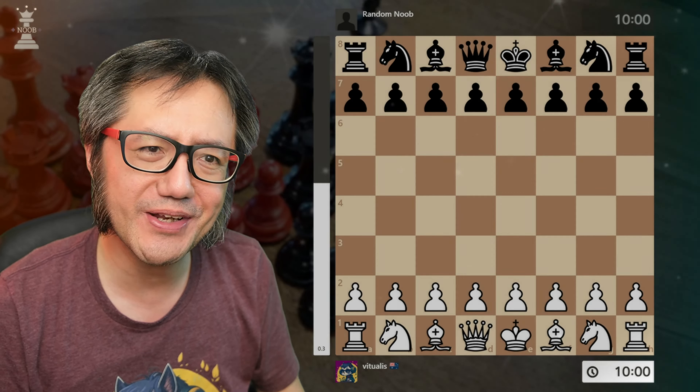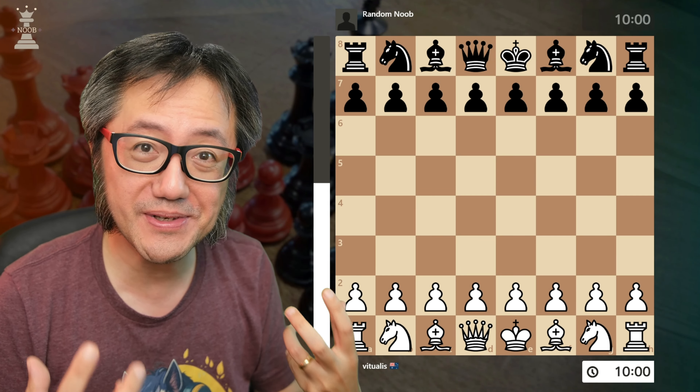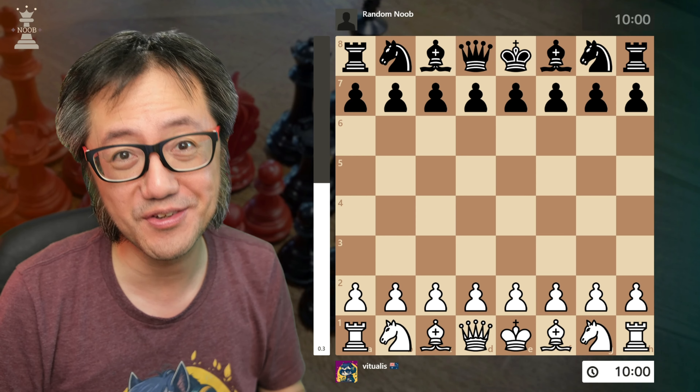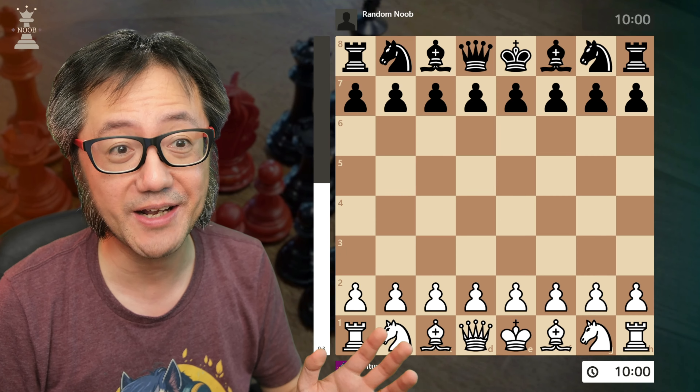They're a really good example of the Vienna Gambit and the possibility of creating beautiful pieces of art on the chessboard by getting some beautiful checkmates.